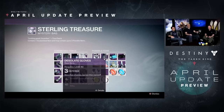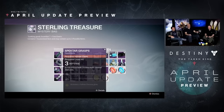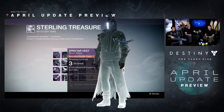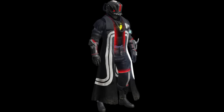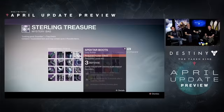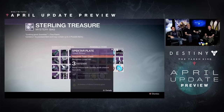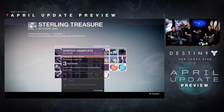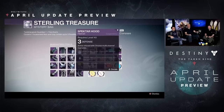When you open up one of these packages, you're guaranteed a piece of armor. The armor is going to be either the Desolate line — which is the Taken themed gear — or the Specter line of gear. Those pieces are only light level three, but you can infuse them, and it seems they're going to have randomly rolled perks.